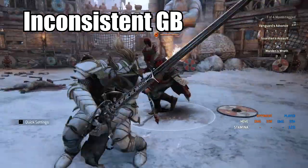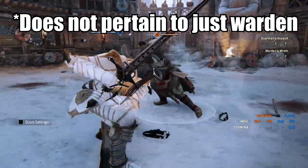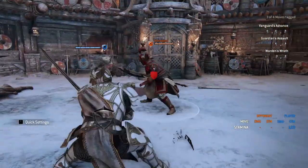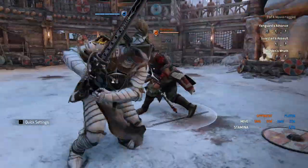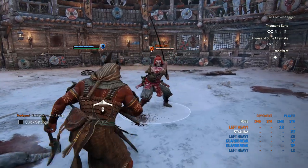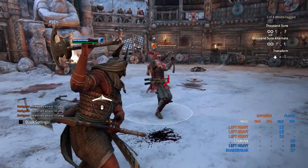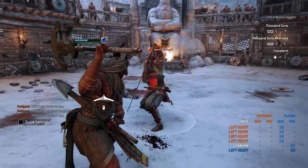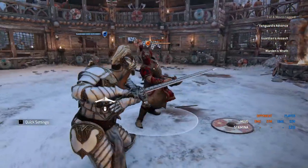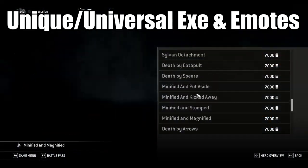Second to last, I want to talk about Inconsistent Guard Breaks. I wasn't able to replicate everything I found, but you can go into a duel or a game of Dom and be fighting someone in a group where someone reaches you from like a mile away with a guard break and gets it. But then you go to throw out a guard break with someone right in front of you and it just doesn't connect. The most common thing I could replicate was Warden's long bash — there were instances where I caught that but my buddy couldn't guard break me out of it. I'm sure you guys have had plenty of experiences in games where you think, wow, that should have connected but it didn't.